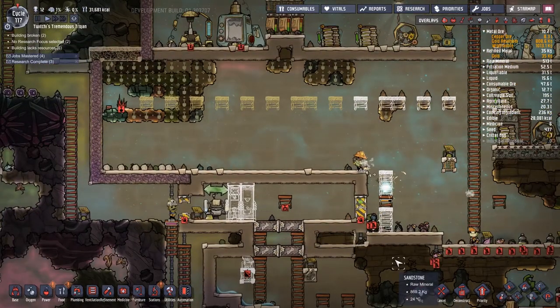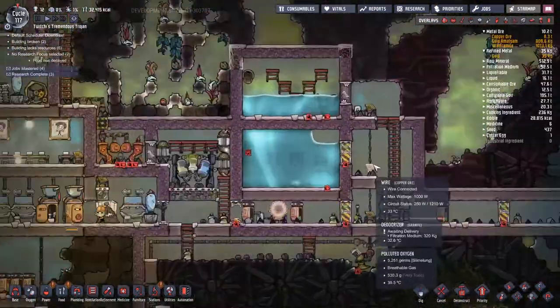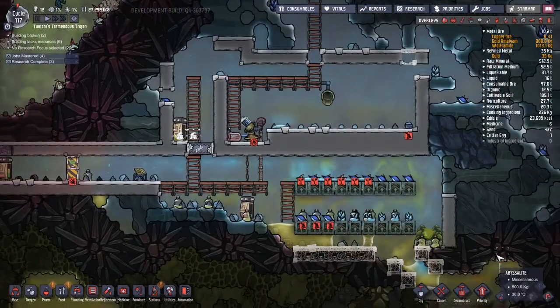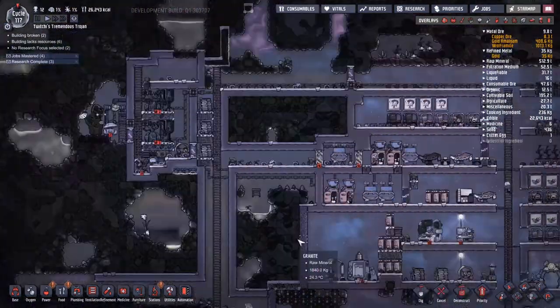Zedtech managed to get himself stranded on top of what is going to be our ranching facility. Thankfully, I managed to change the ladders into local materials so Zedtech could fix it himself rather than having to wait for someone else to come along. Because if people have to wait for other people, it ends up with them peeing everywhere. Never a great one.